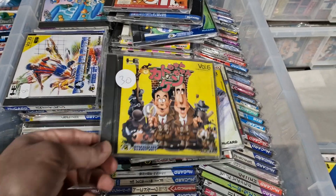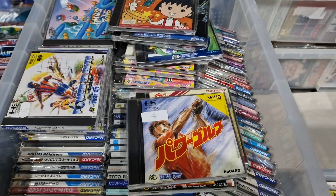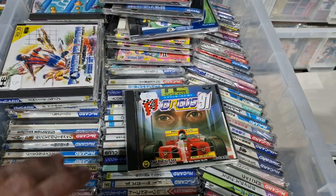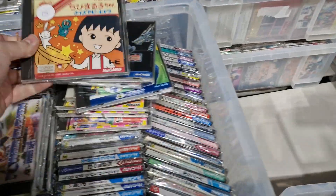Dragon Spirits - pretty decent wee shoot em up. That's Kato Chan and Ken Chan, a really really weird but good game. Power Golf, Final Lap Twin, F1 Circus, another Kato Chan. There will be a few of these that are kind of doubled up and I'll try and go through them quickly.